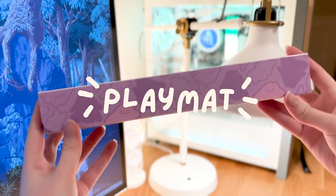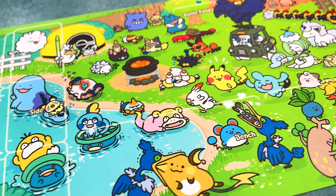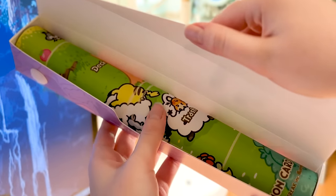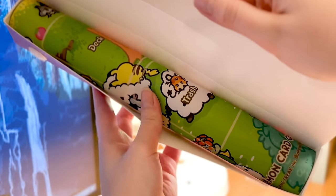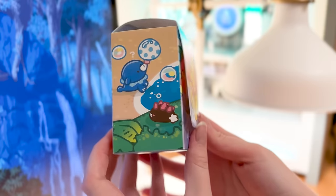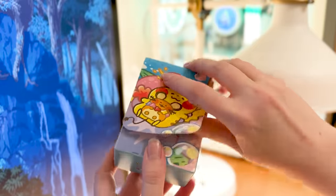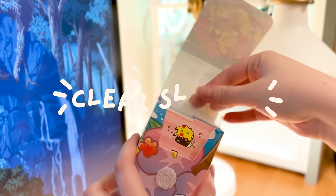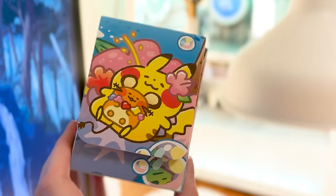I just packed up my stuff for the pre-release tomorrow, so let's go through what I'm bringing. Every player needs a playmat — I have a Japanese playmat I got when I went to Japan for Worlds last year. It's slightly smaller, which makes it even better for traveling, and I have a cute little Ditto case for it. The best thing about a Japanese playmat is the discard pile just says 'trash.' I also have a cute deck box I got at a regional, and inside I have two top loaders and some clear sleeves just in case we get some good pulls.